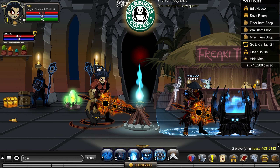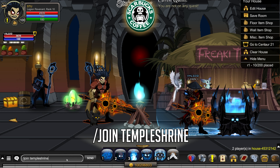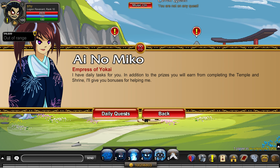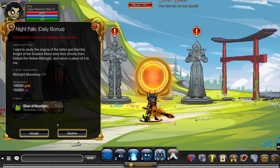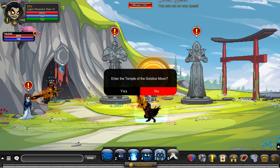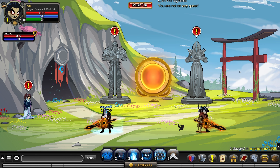First thing you want to do is slash-join Temple Shrine. Once you're here, you want to go to Ino Miko, go to her daily quests, and accept all three of them.